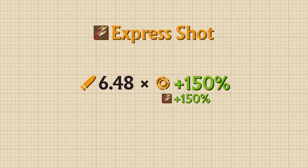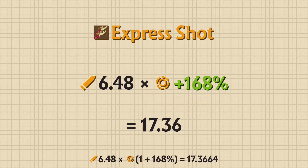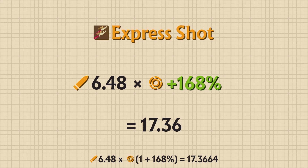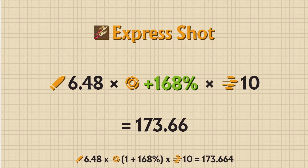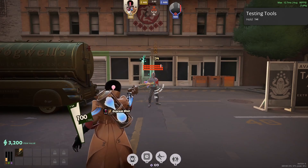Using Paradox, let's do some maths. Paradox has a base bullet damage of 6.48. Buying Express Shot will provide 150% weapon damage from its passive, and 18% weapon damage from the shot bonus, totaling 168% weapon damage. This means that each Express Shot deals 17.3 damage. If we hit all 10 shots, our damage would be 173. However, our actual damage is 134.